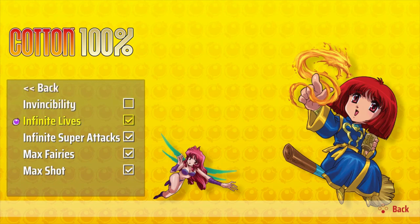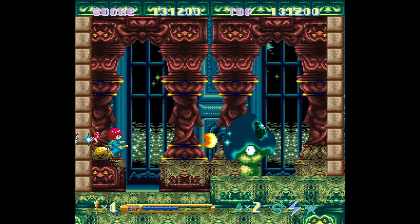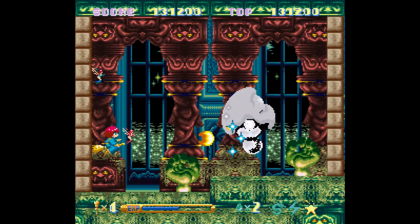In order to unlock these cheats, you have to beat the game in challenge mode first, and if you can do that it's hard to see why you would want the cheats. That is a minor oddity and the port job is, in general, just as it was with Glaylancer, solid enough.